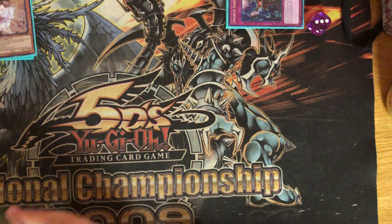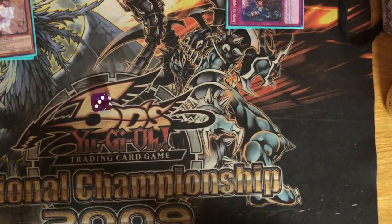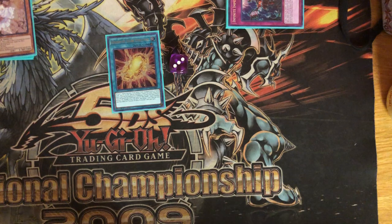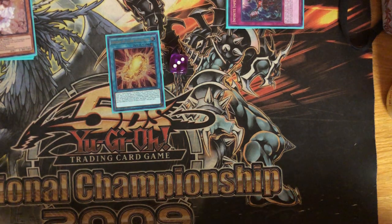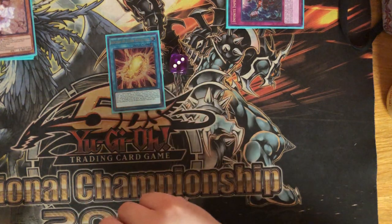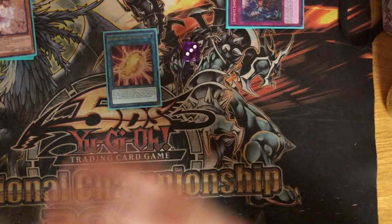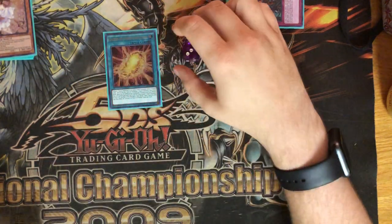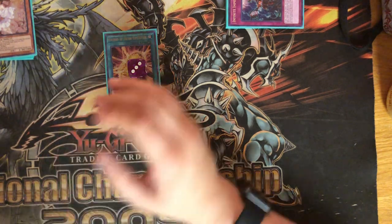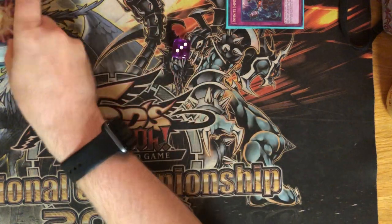Next are spells and the remaining trap. Three copies of Cocoon of Ultra Evolution — on the way in the mail. What you do is tribute an insect monster from either side of the field with an equipped card, and special summon an insect from your deck ignoring summoning conditions. During your main phase, if this card's in your graveyard, you can banish it, return an insect to your deck, and draw a card. We're playing three copies because we really want to Scary Moth our opponent, and I'll show you how we equip it when we get to the extra deck.